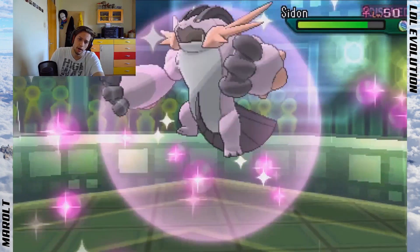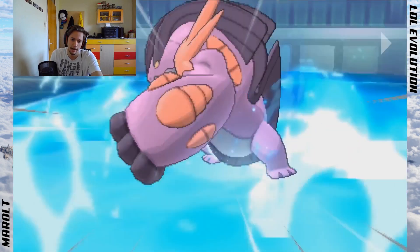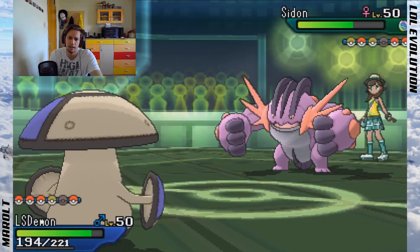I switch in because it's safe — U-turn — and he comes in. This might be a slight misplay: I decided to stay in thinking he'd predict Amoonguss and go for Ice Punch, so I tried to get a Defog off. He just goes for Waterfall and kills me. It turns out my Amoonguss was the wrong set anyway — Careful instead of Bold — so it would have been 2HKO'd by Ice Punch.